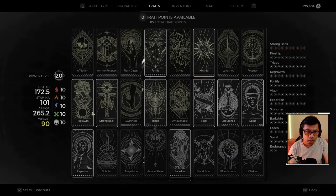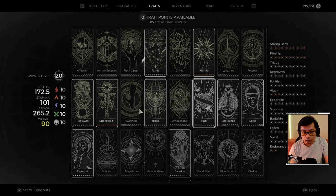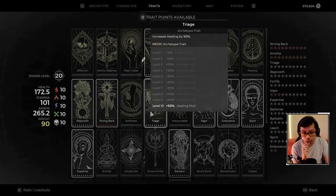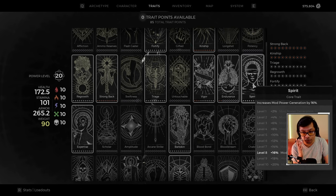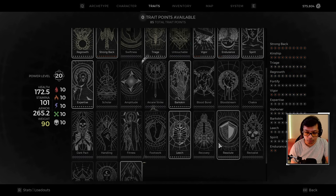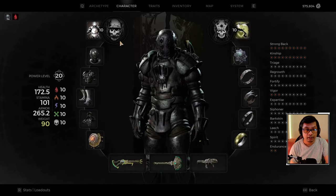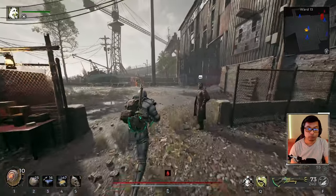For traits: Fortify maxed out, Kinship maxed out from class equip, Regrowth to counter bleed, Strong Back for weight threshold. Because the dog gives 10% extra movement speed, you can skip Swiftness and put points elsewhere. Take Triage for more healing, Vigor for more health, 8 points into Spirit for mod power generation, Expertise for skill cooldowns, Bar Skin maxed for damage reduction, and Siphoner plus Leech for lifesteal. Same setup as build one with plenty of lifesteal and solutions for flying enemies.